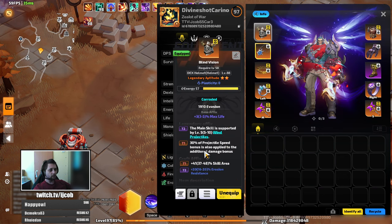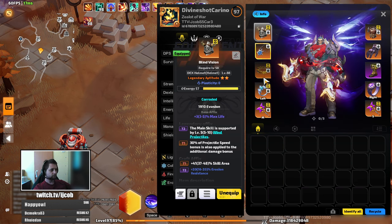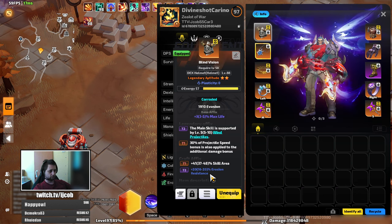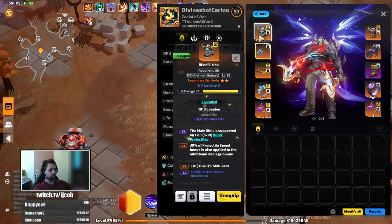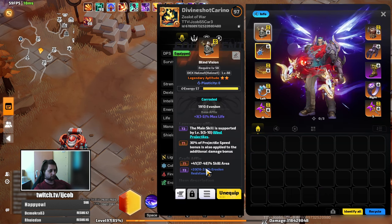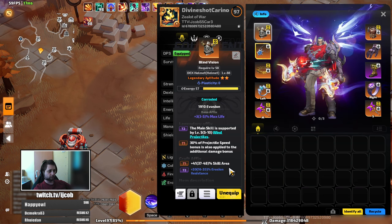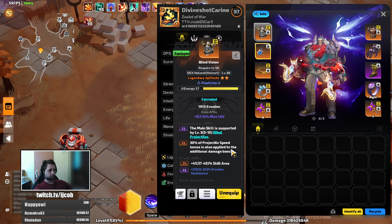Blind vision with corrupted projectile speed preferably, and then you are filling up the stats that you are missing — so erosion resistance for me just to be able to cap it. Then you would want more energy shield to scale more from your cicada shell, or projectile speed and skill area also helps, so whatever you can get on that, and try to get the corruption on the projectile speed bonus.